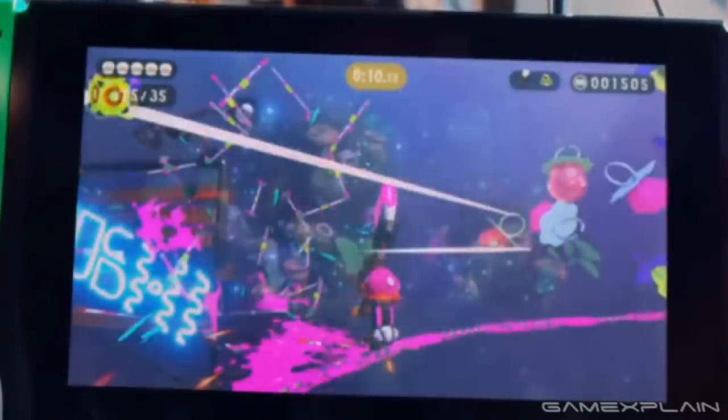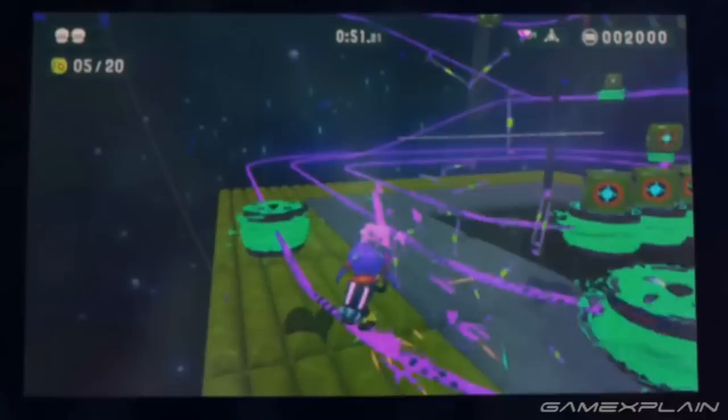The third image might be a continuation of the first — it has the Octoling riding on a grind rail as she destroys the final boxes. She still has 5 lives, only 10 seconds left, and the same equipment with the same background, so it seems to be part of the same level. The next level shown is another familiar one from the reveal trailer, showing you have to shoot all the boxes in a certain time limit as you grind along the rails. It seems the Octoling has already failed once as she only has 2 lives left, equipped with the Splattershot and the Ink Bombs.